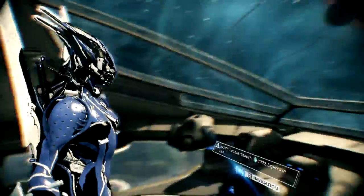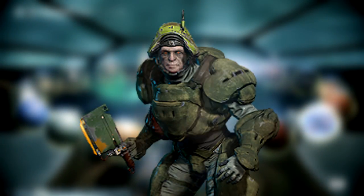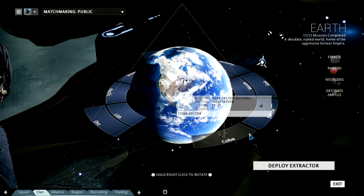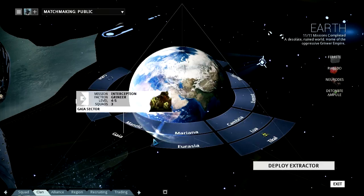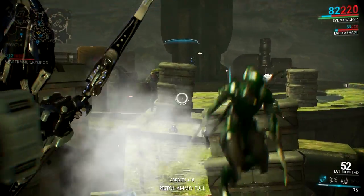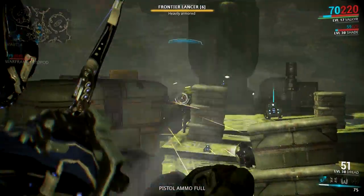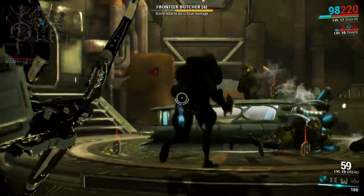They're super easy to find. I suggest you go for the Arid Butcher or the next one, which is the Grineer Frontier Butcher. Now the Frontiers, as you know, you find them on Earth. This can be on any defense or survival on Earth — your choice. You don't have to do defense or survival, but it's a good way to farm for them. So do any Earth survival or defense to get the Frontier Butcher.